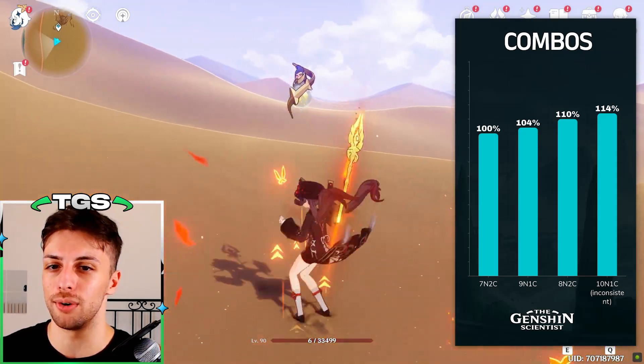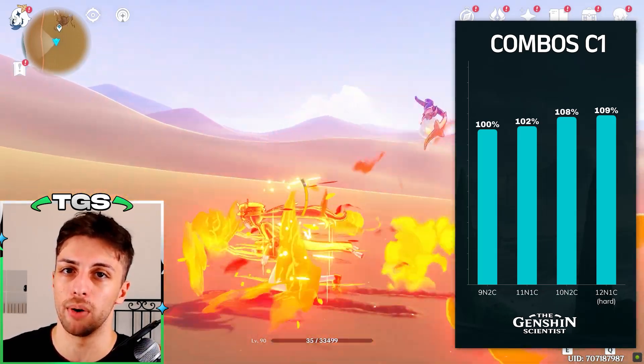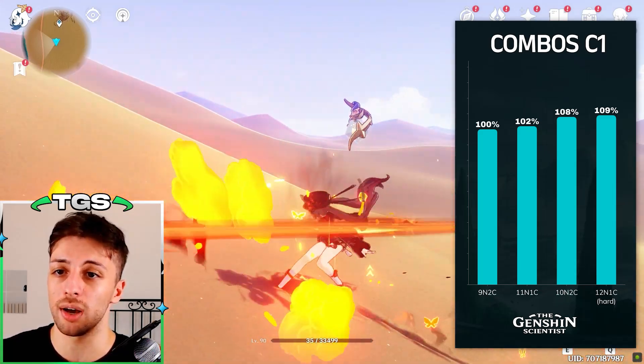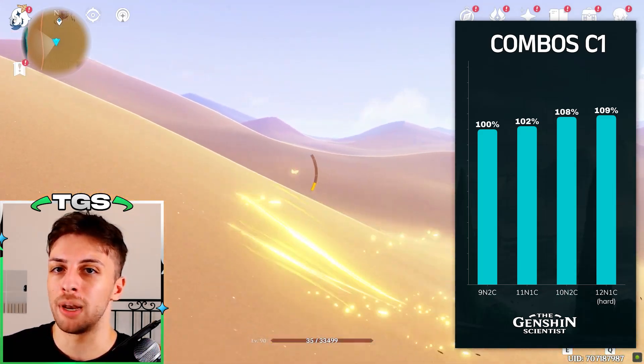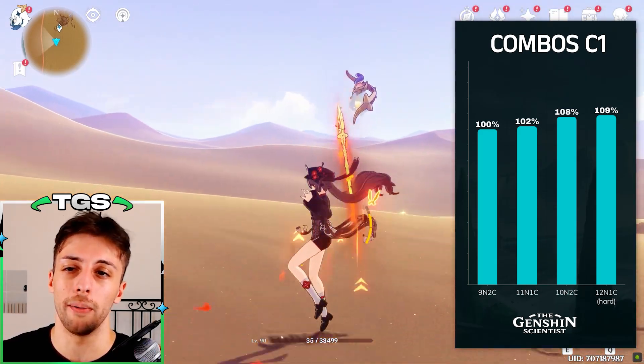Constellation 1 kind of fixes the issue for the normal attack charge attack spam combo, because it nullifies the stamina consumption of the charge attack, allowing you to spam as many charge attacks as you want within the elemental skill duration for Hu Tao.